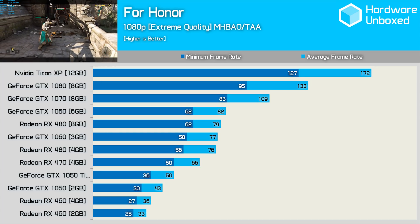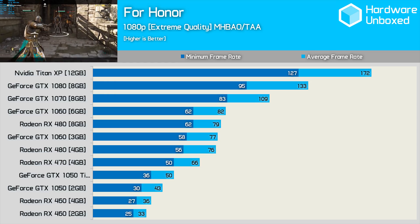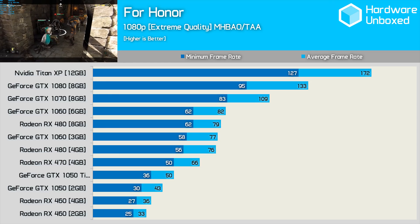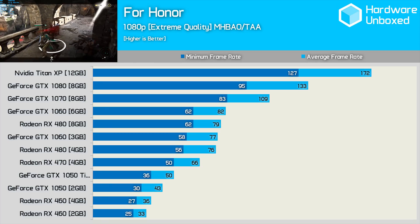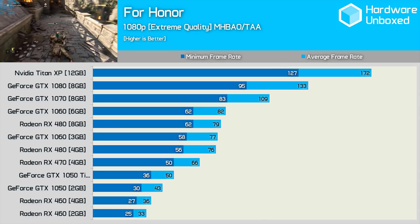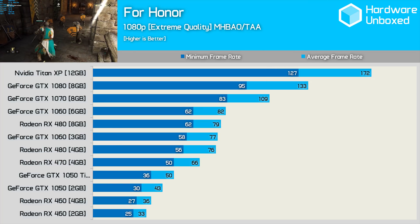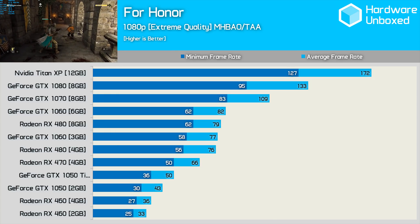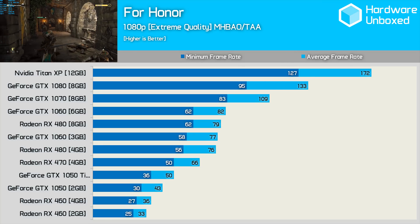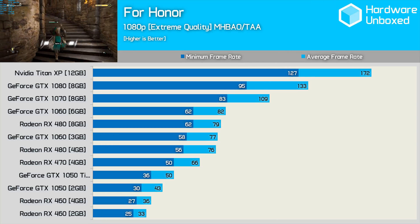It's been a back and forth battle between the RX 480 and GTX 1060 for months now, and For Honor doesn't exactly settle the dispute. Both dropped to the same 62 fps minimum at 1080p, and while the GTX 1060 did push slightly ahead for the average there isn't a lot in it. The 3GB 1060 and 4GB RX 480 are also very competitive and within the margin of error. The RX 470 completely outperforms the GTX 1050 Ti, while the vanilla 1050 edges ahead of the RX 460.